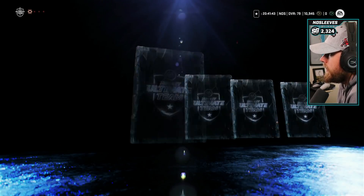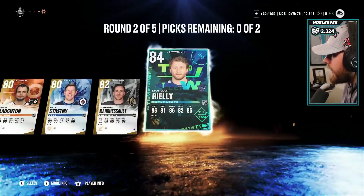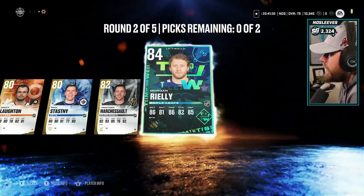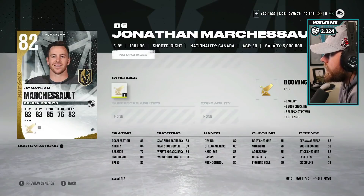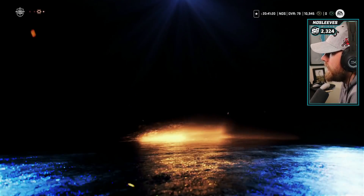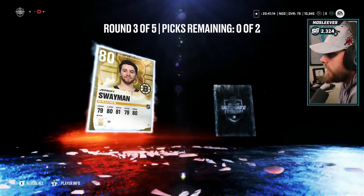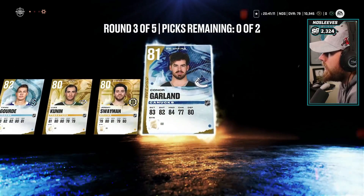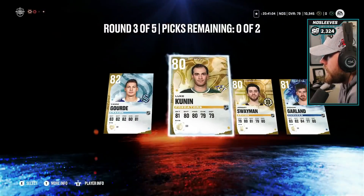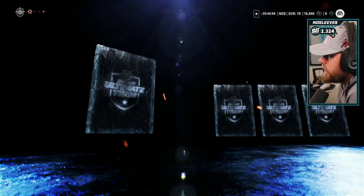Next round we've got Scott Laughton, Paul Stastny, Jonathan Marchessault, and Morgan Riley. Morgan Riley - that's a big pull for us. And Jonathan Marchessault - I hate him but he's still the best one. That's a huge pull - we might sell him, we'll check what he's worth on the market. Then we've got Yanni Gourde, Luke Kunin, Jeremy Swayman, and Connor Garland. I love Connor Garland in real life - that's for sure who we're going to take. We're going to go Yanni Gourde and Connor Garland.